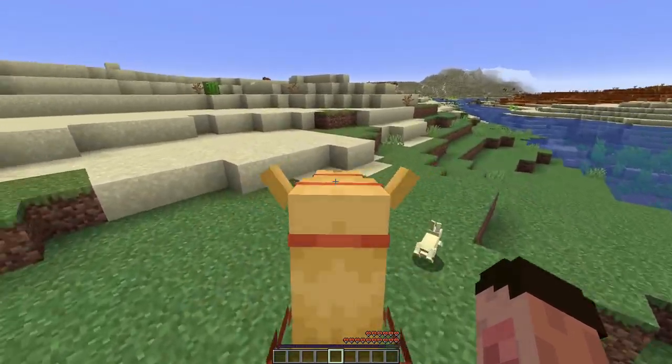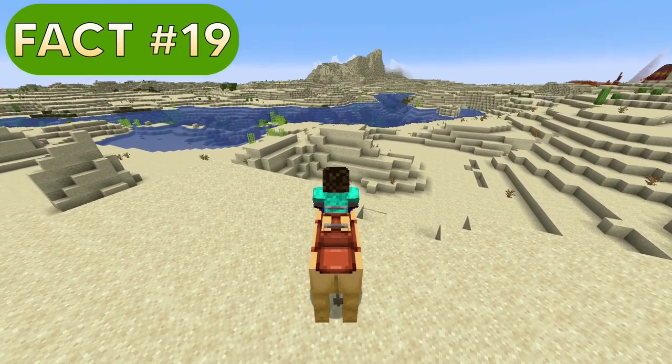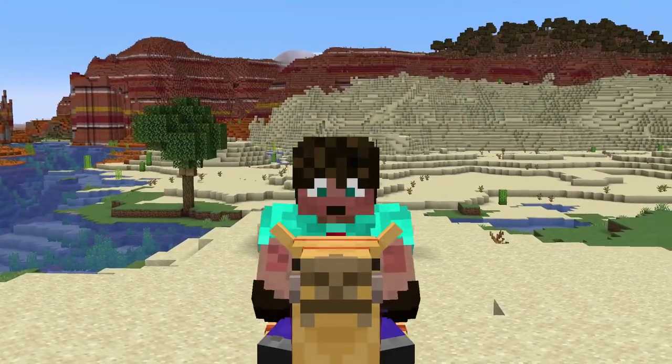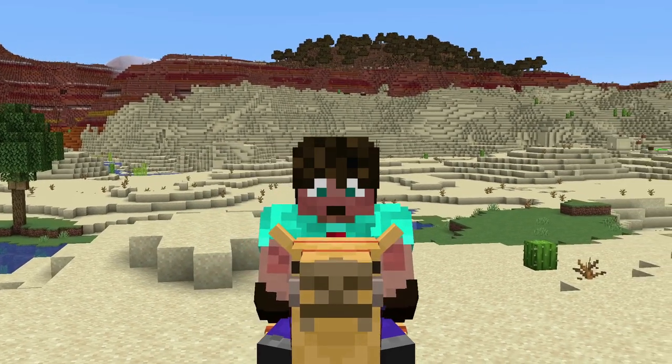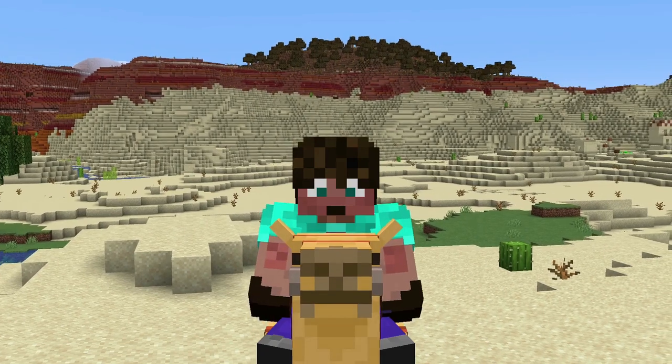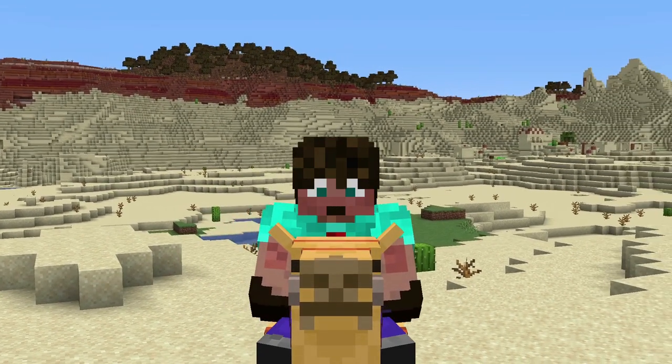You can then control anywhere it goes. And if you look at the back when you're riding it, you'll see there is another seat. The camel is the first rideable mob that you can have two players riding on. However, it can only be a player — you can't get other mobs or entities such as villagers on it. It has to be a player.